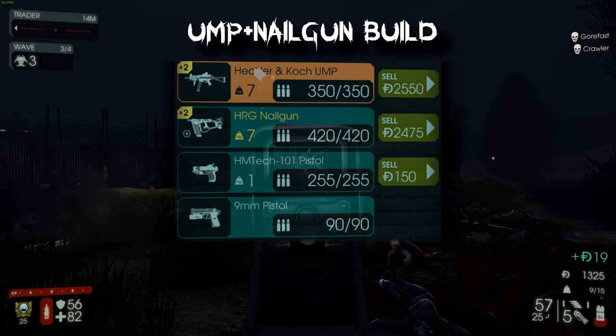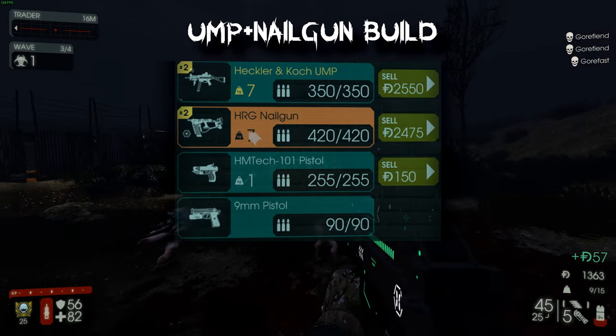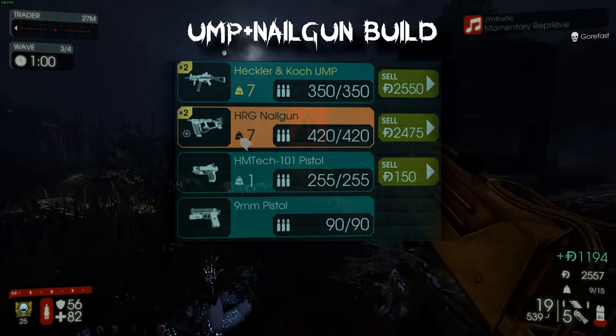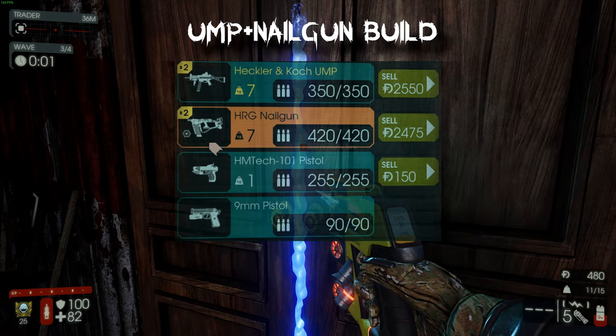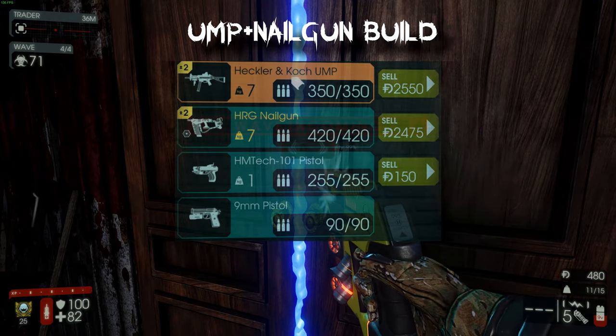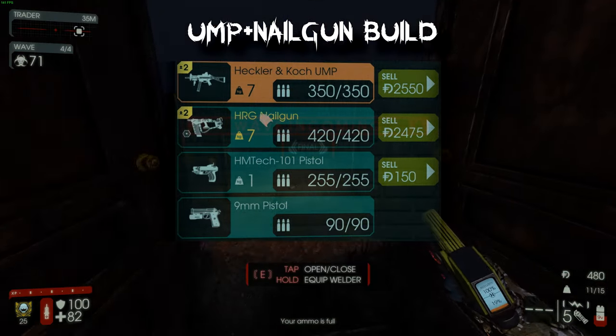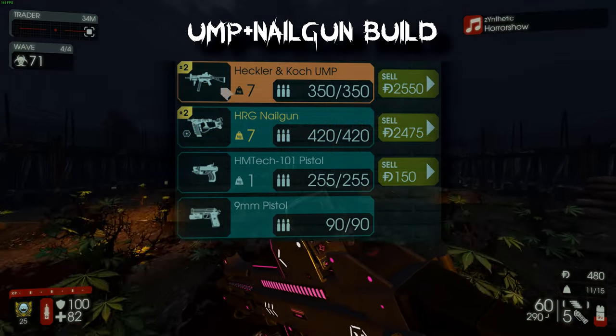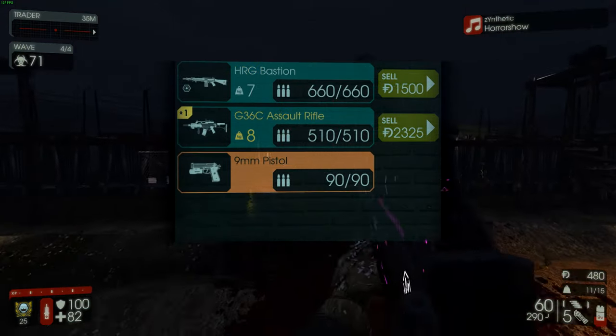Another build is the UMP, HRG Nail Gun, and HM Tech 101. I like to upgrade the UMP twice and the Nail Gun twice — the Nail Gun handles Flesh Pounds, and the UMP handles regular Zeds and Scrakes. It has a pretty good amount of damage so Scrakes go down pretty fast with this build.